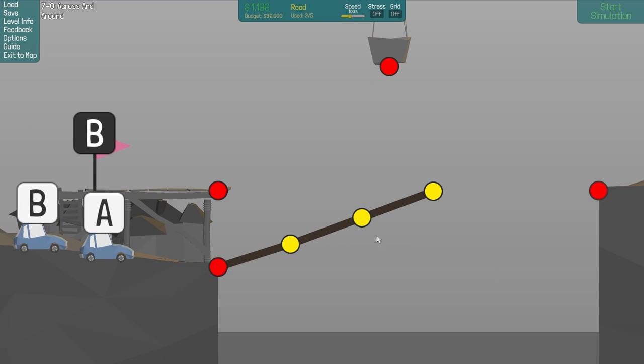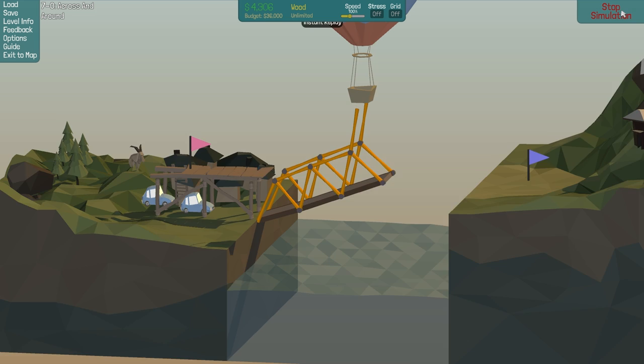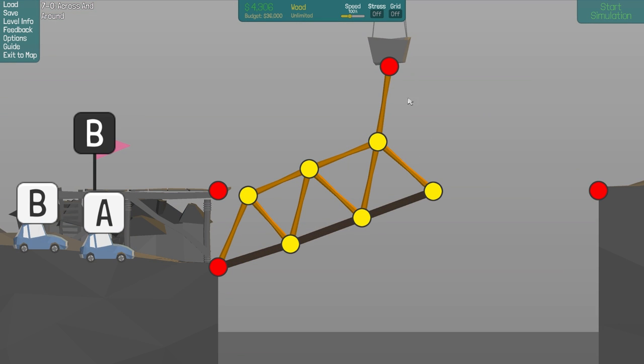So just build like three road like that and then just normal triangles. This will have a similar solution to the one that was like up and around and down or something. Okay, great. That worked.